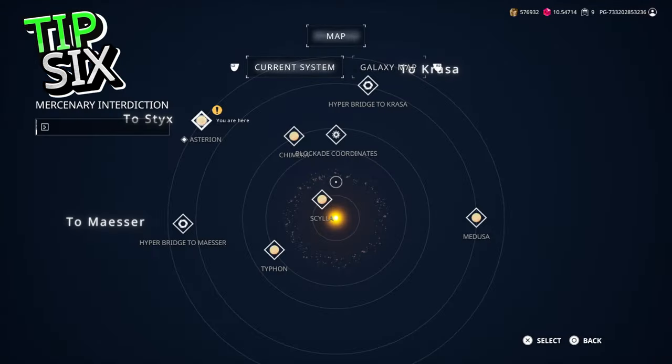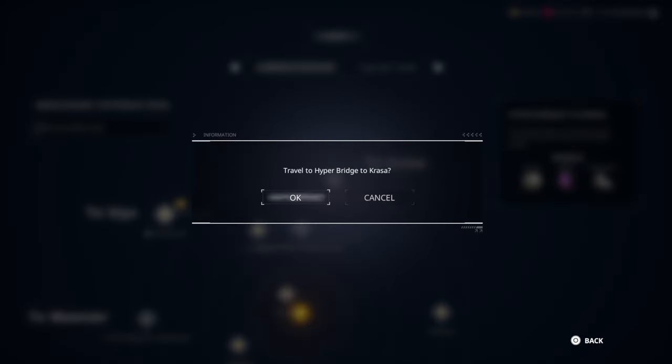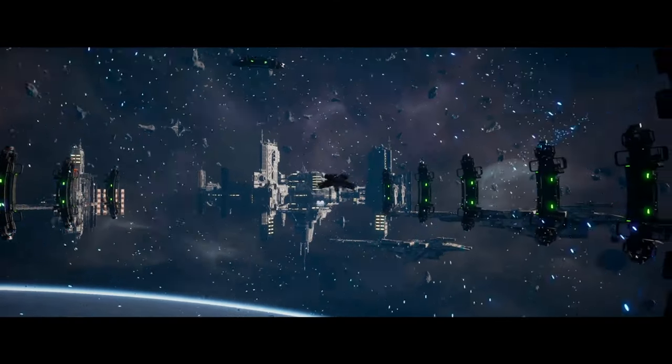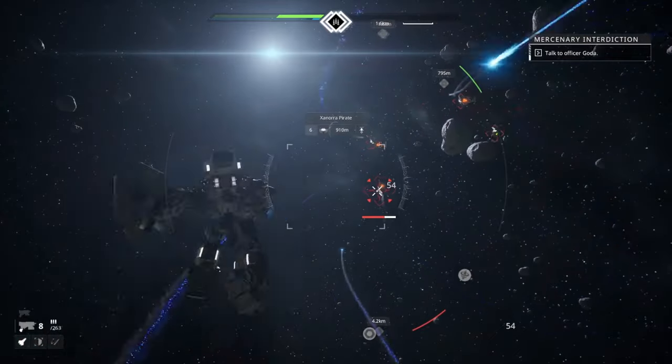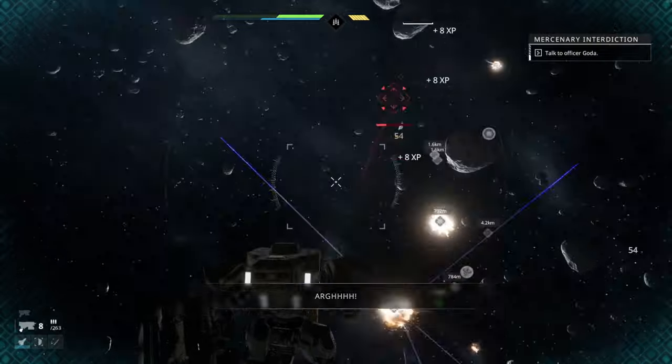Hold the Gate. Warp gates are very useful for getting from one planet or star system to another. But did you know that there can be many enemy encounters waiting for you as you transit? Why not take out a few on the way to your next bounty, or stay a while and see how many hordes you can handle?